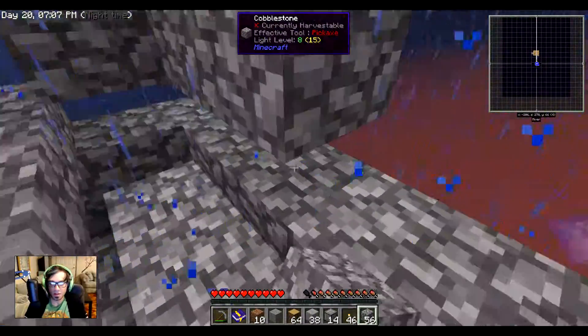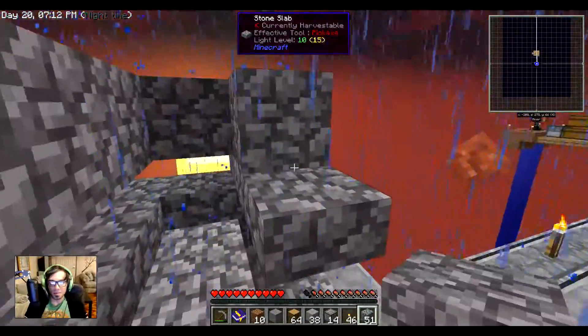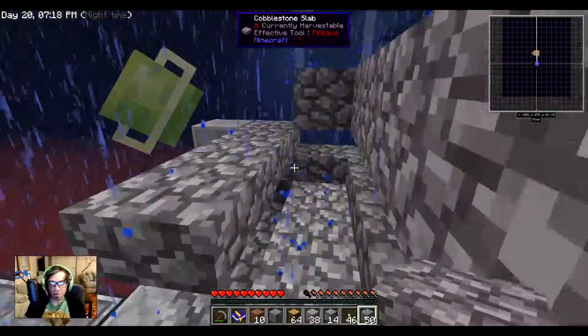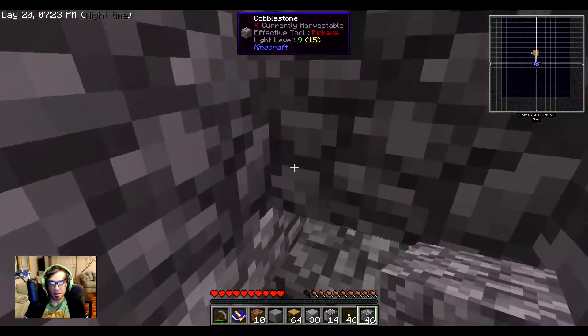Let's go around and fill in the gap as well so light doesn't get in. Now it is two blocks high, so I believe I could just make a roof over that, and then I'll be good.